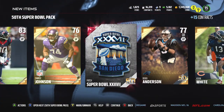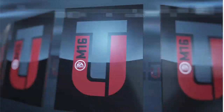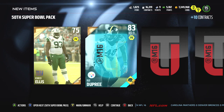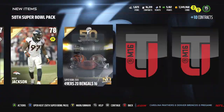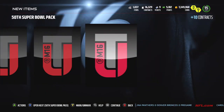Von Miller forced two very key fumbles in that game — probably two fumbles that could decide it. When I'm watching the game, I'm personally thinking the Panthers are still in this game because the Broncos can't really score with Peyton Manning at quarterback. They're just running the ball, playing it very safe, relying on their defense — but it wasn't a bad decision to rely on that defense at all.